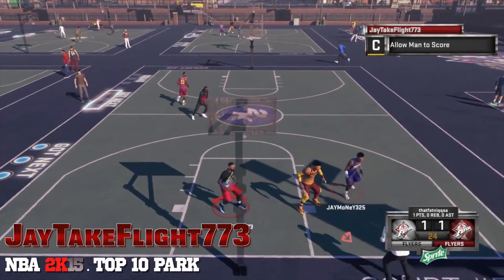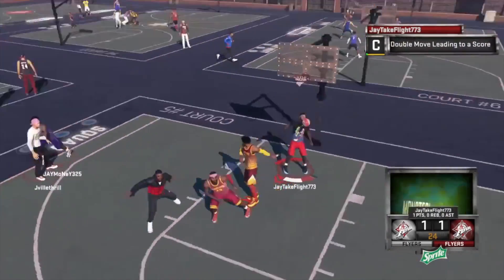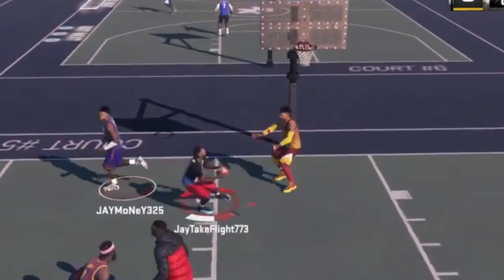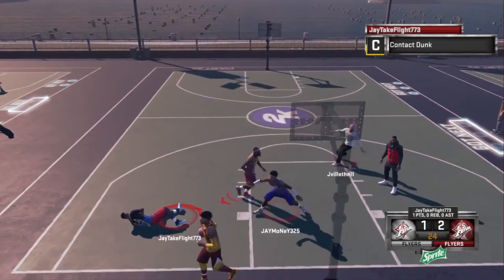At number 9, Jay Take Flight. Take a look at this — crossover spin move between the legs. That man is still reaching. Going right at the big man. It's been a while since I just posted regular plays. These are pretty dope.